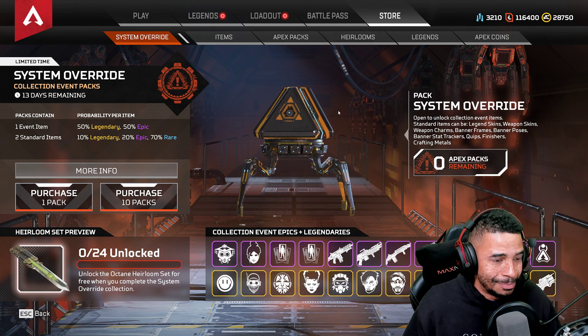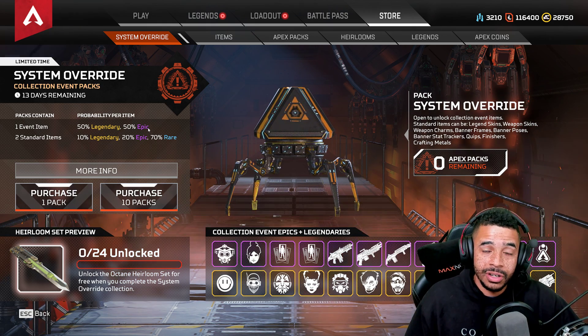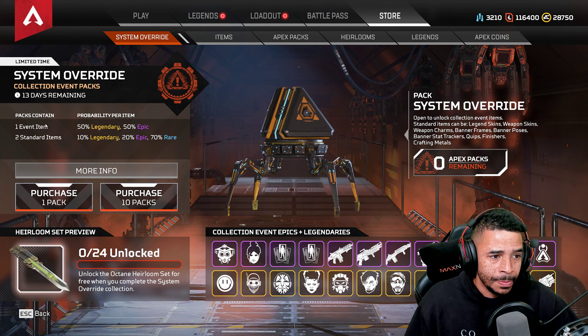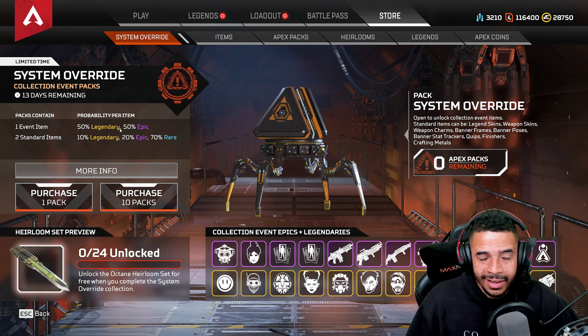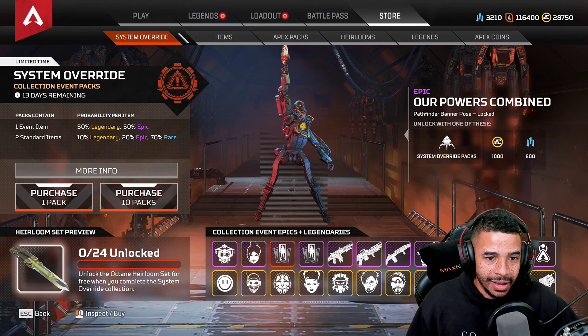Let's get into the System Override event. There are one event items per pack — half a chance for a legendary and half a chance for an epic. Two standard items: 10% legendary, 20% epic, 70% rare. So essentially each pack has two standards and one event item. Those are the drop rates.